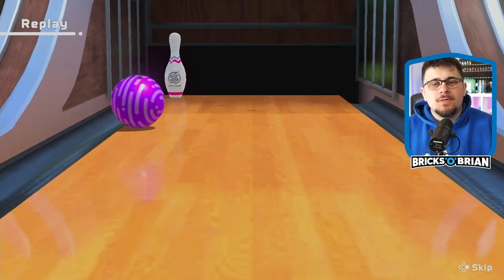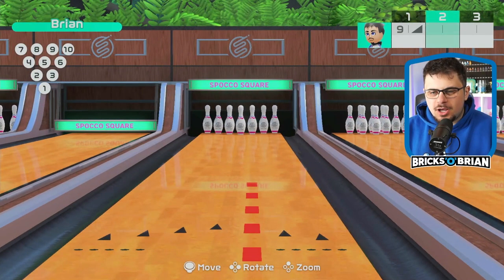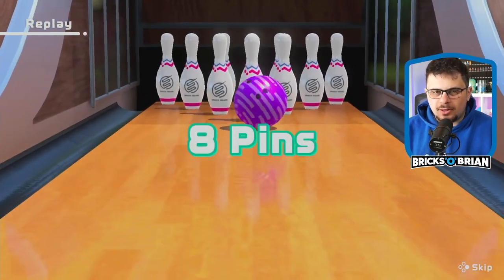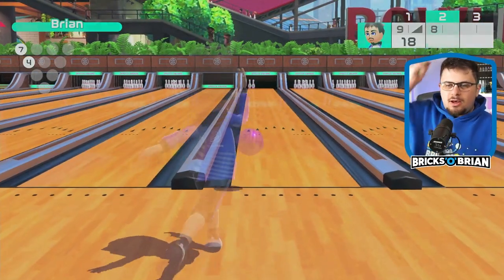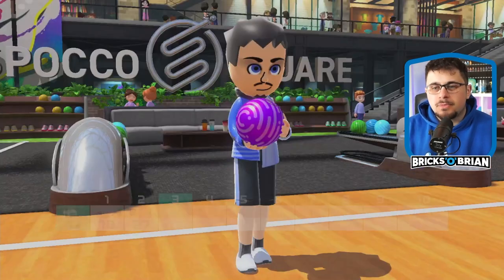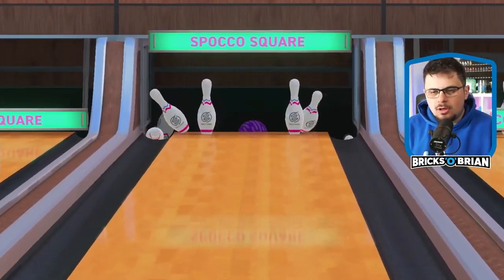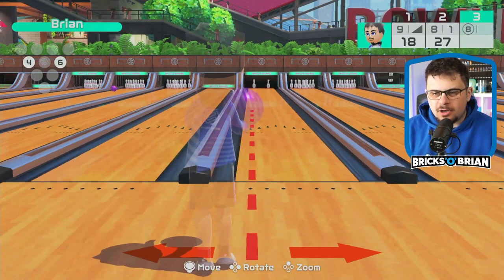So this is one of the only game modes that actually has a special mode attached to it, so that'll be something I do maybe in a separate video. We'll see how things shake out. Did a little bit of curve right there. So eventually I would love to get a 300, which is a perfect bowling score. And clearly I'm not going to do it right here, but that's okay — it's my first time playing bowling on Switch Sports. 4-6 split. Okay, I need to be very strategic on how I do this.